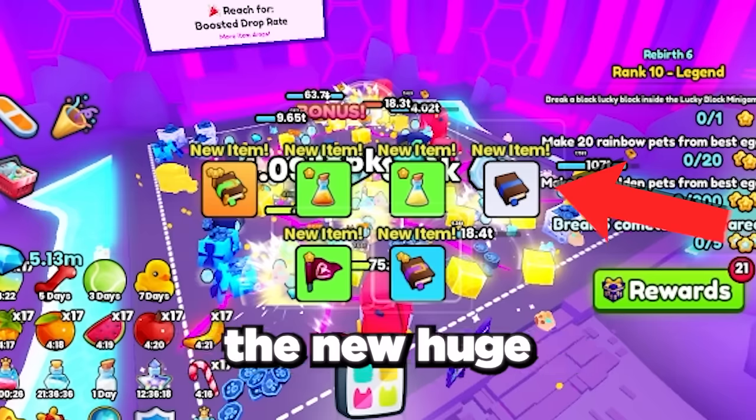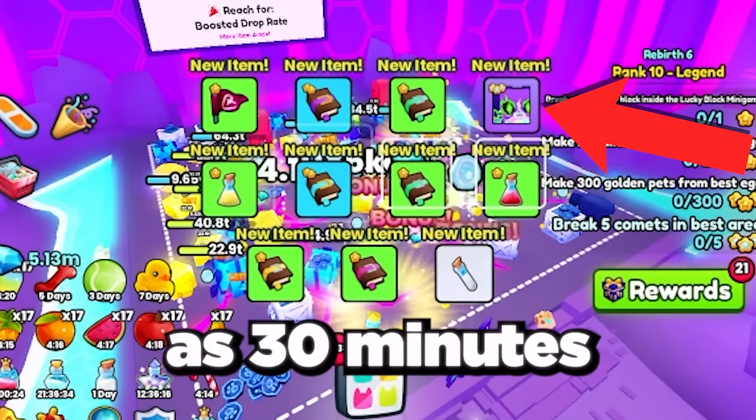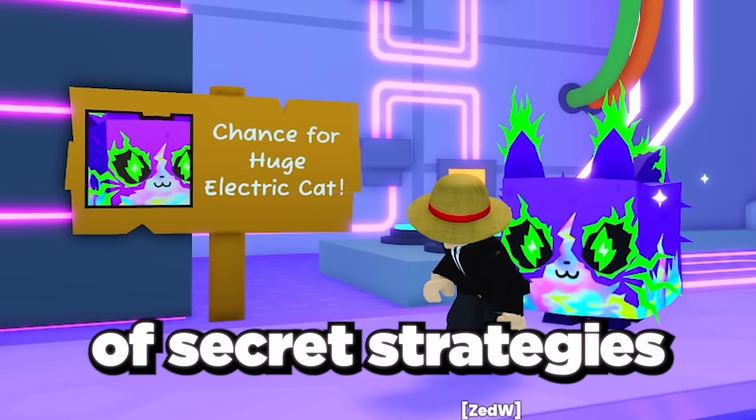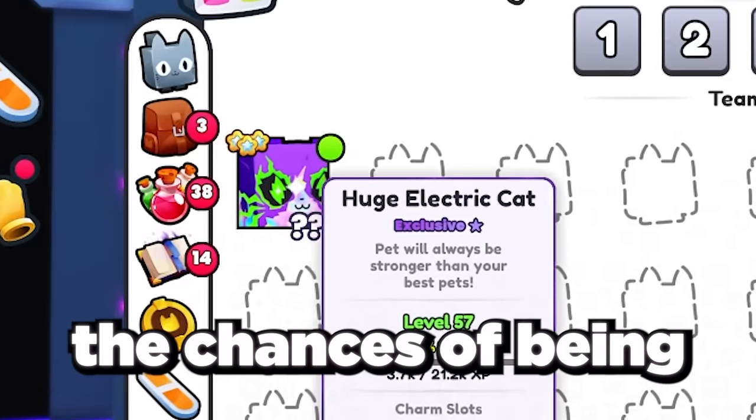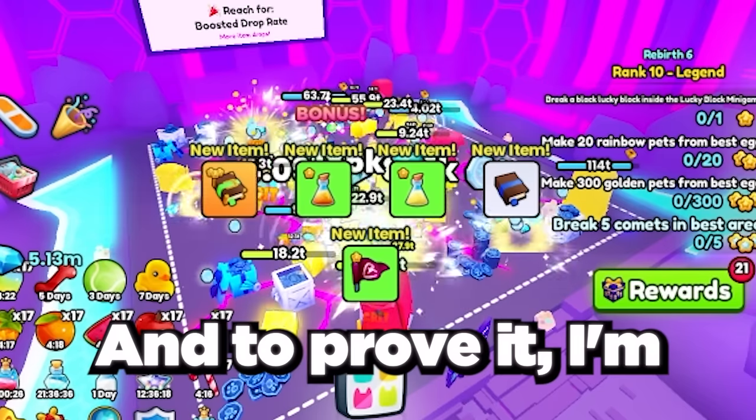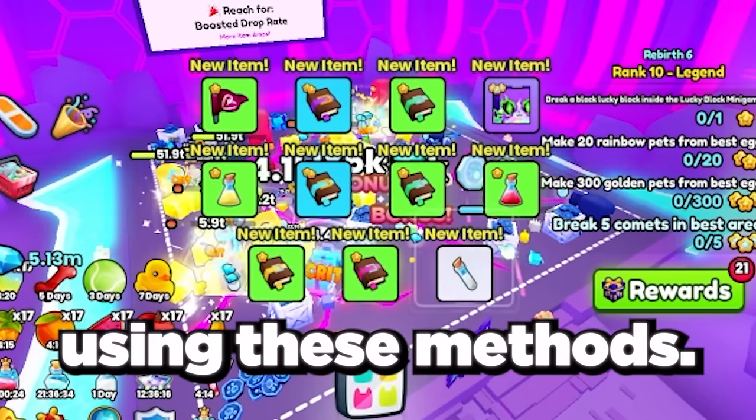Today I'm showing you exactly how you can get the new huge electric cat in as little as 30 minutes. Using loads of secret strategies, tips and tricks, this video will massively increase your chances of being dropped this huge pet, and to prove it I'm going to be getting one myself in this video using these methods.